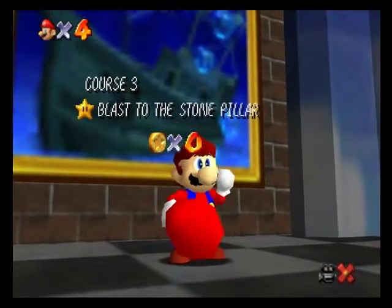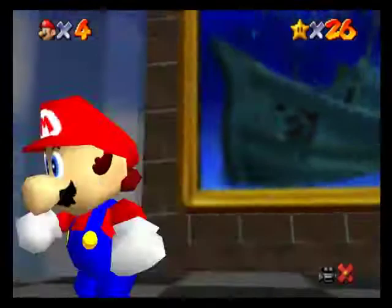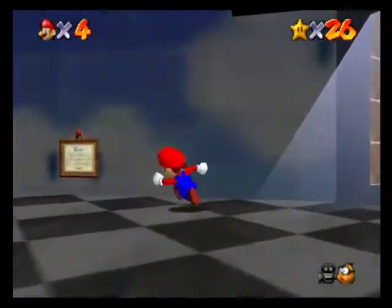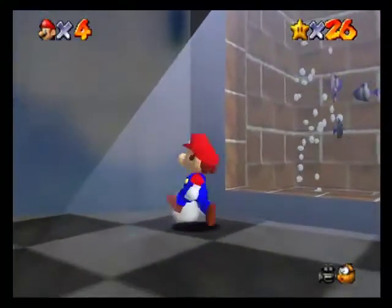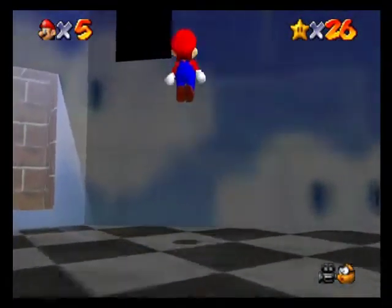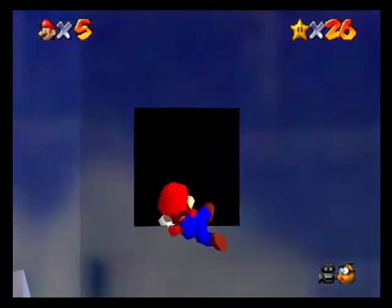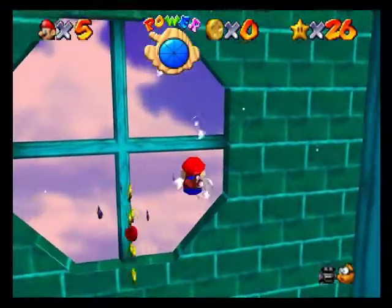My phone keeps turning off randomly and I know it's not close to dying — the battery's not low, it might be close to the end of its life. Just a little secret: if you jump up here, a mushroom pops out and you can get a one-up. Now, to top this off, we are going to go into this hole right here and get one of the castle secret stars — the secret aquarium.